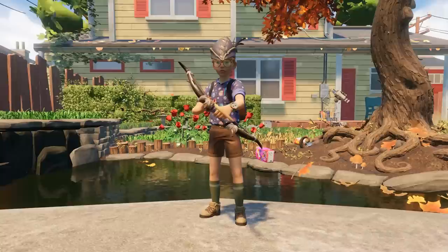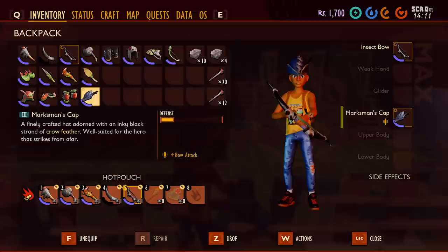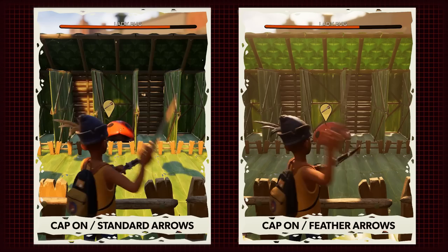The real game changer in this scenario are the armor pieces, and more specifically, the new marksman cap. For this test, we strip down to the bare minimum once again — no armor apart from the cap, no mutation, same bow. The gap was a bit wider here during the cap test. Using standard arrows, we were able to bring down a ladybug in 11 shots, and using feather arrows, we were able to bring it down in 7.